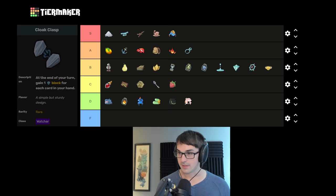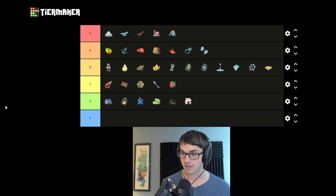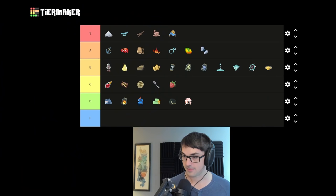Cloak Clasp — back when it was originally two block per card I would have easily put it in S tier. At one block per card in hand at end of turn, it's only A tier now, which is often more block than you'll get from Threadneedle. We've got an entry for F tier — Hand Drill. Hand Drill is paying 150 gold for an effect that will almost never matter. Not once have I been impressed by its contribution. Given how conditional it is — requiring the enemy to have block and requiring you need vulnerable — I don't think so.